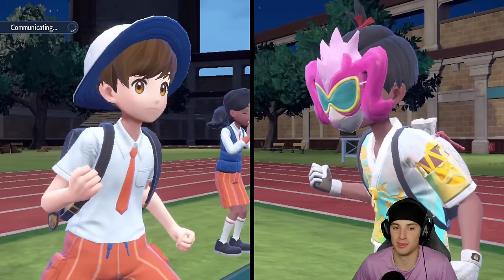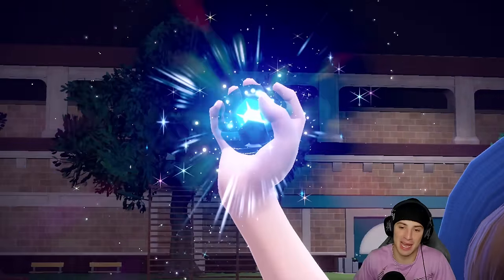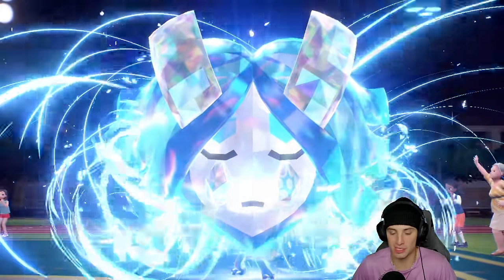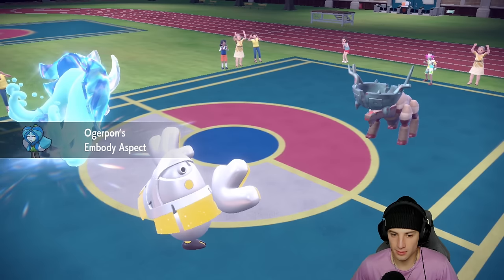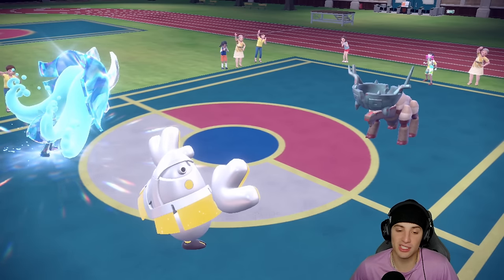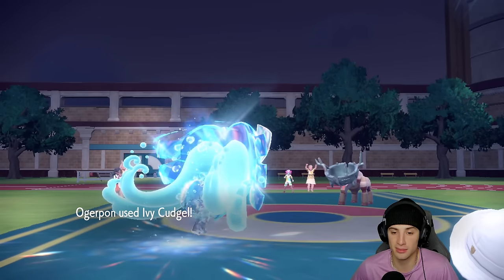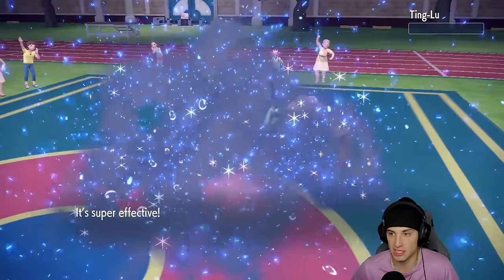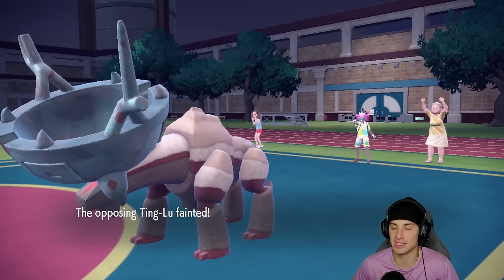That is in the bag — three and oh! We put on the Wellspring Mask for a nice little damage output and get that lovely special defense boost. There's one way we lose — if this thing's got Fishious Rend landing on us — but it just dies to Ivy Cudgel. We even get a crit. We don't even have to deal with that. Three and oh, come on — that's too easy!